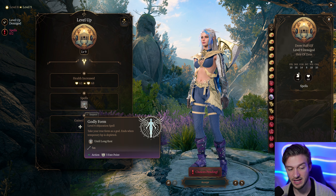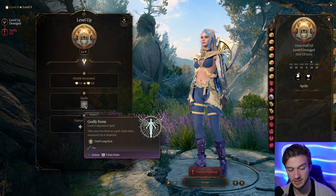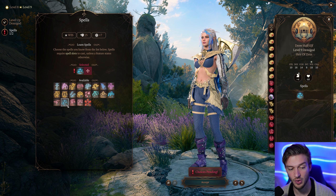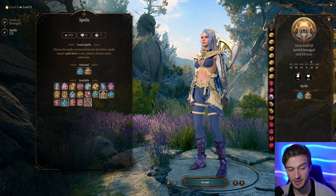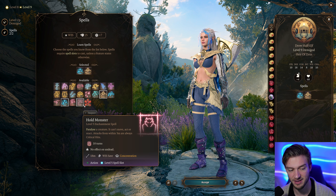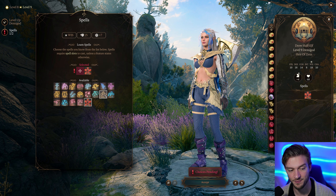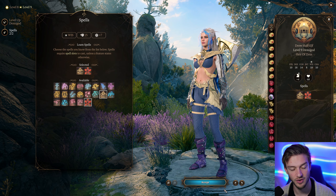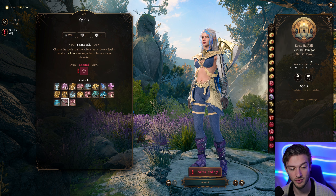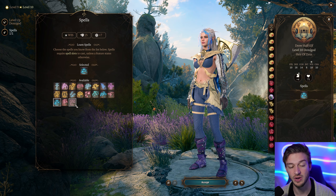At level 9, we get Godly Forms — take your 4 True Forms of God. It ends when your temporary health points are depleted and uses 3 Fate Points. We get to choose level 5 spells, with Cone of Cold being a very powerful one, and Conjure Elemental. We also get Steel Wind Strike, which is super useful. Steel Wind Strike is probably the strongest choice here, so we'll take that. And we'll also take Cone of Cold, which hits 128 damage at max with the Create Water setup.